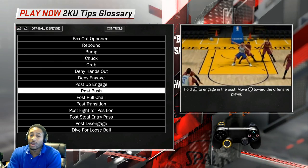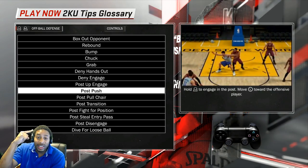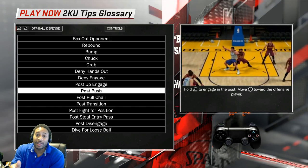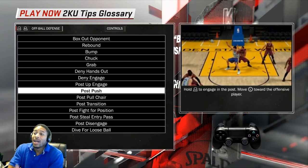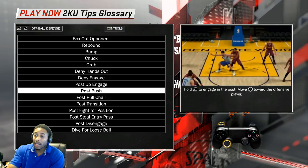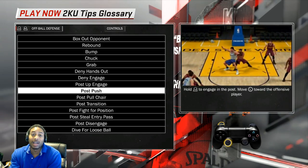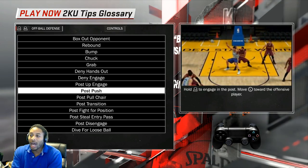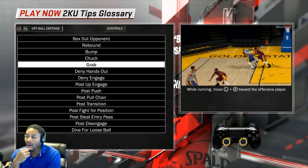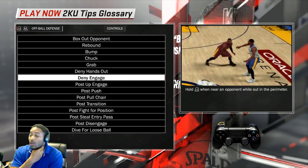I can't tell you how many centers I've played against over the past few days. If you have a player who is hell-bent on just pushing into the paint, there's nothing you can do to stop him completely — but this will make it very hard. It'll also run the shot clock. Instead of getting down there with 20 seconds left, maybe he can't get there until four or five seconds remain. I'll bump, then chuck, then grab, then deny — just fighting him all the way.